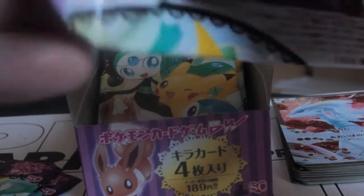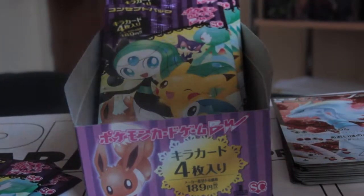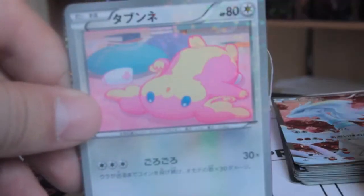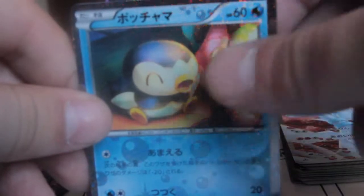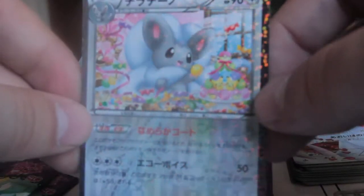Alright, second pack. So we've got a Servine, Ordino, a little Piplup, and a Cinchino. That's nice.